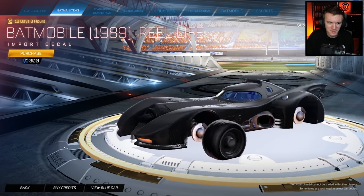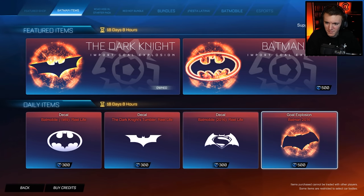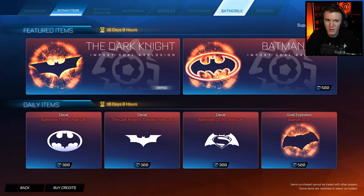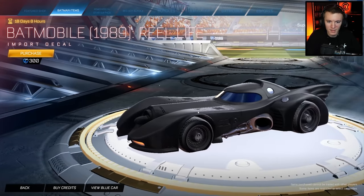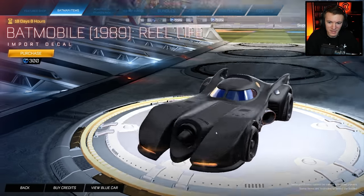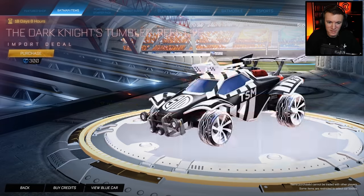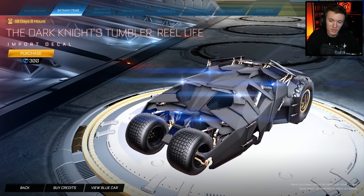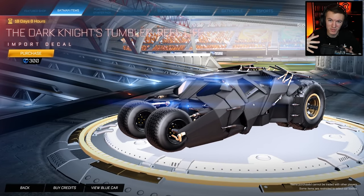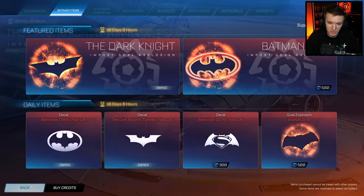So let's see the daily items. This is the Batmobile 1989 real life. Oh, is it because I already have them? The Batmobiles are over here. So the Batman items tab is just the goal explosions and the decals it looks like, and then there's another tab up here for the actual Batmobiles. I do already have all of these Batmobiles because I got them back when they were only a couple dollars. But I am going to buy these real life decals because that is the one thing that I don't have in these newer versions. Then I'm gonna get the Dark Knight Tumbler real life because this makes it all black — before you had to use a secondary color that would paint it bluish or orange-ish. Now you can just make it pure black the way it was originally intended to be. That is so good.